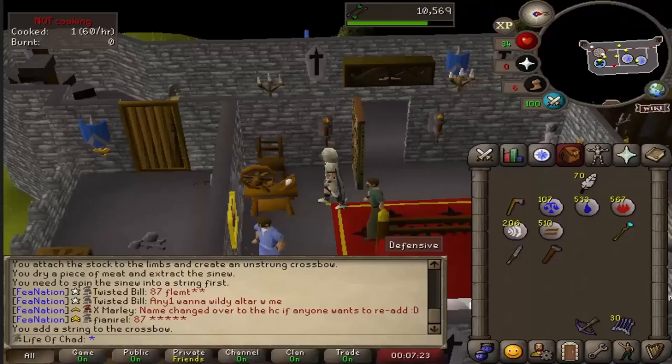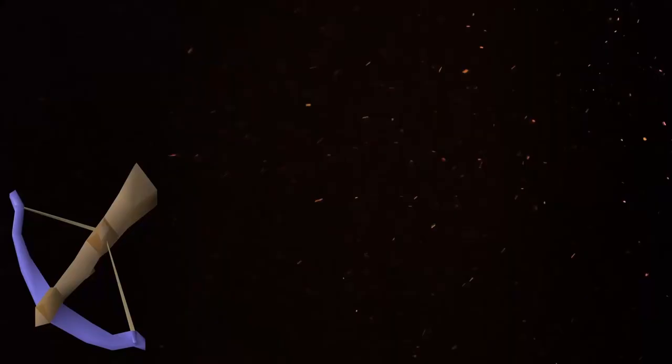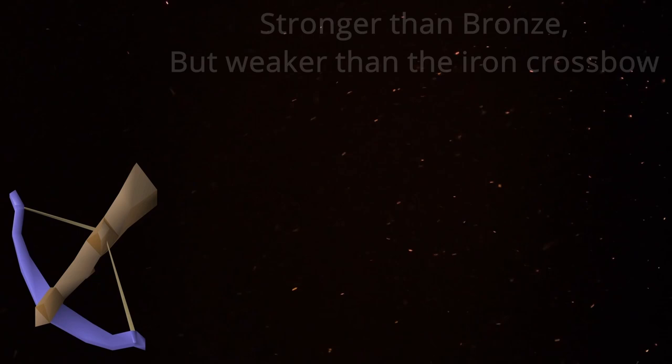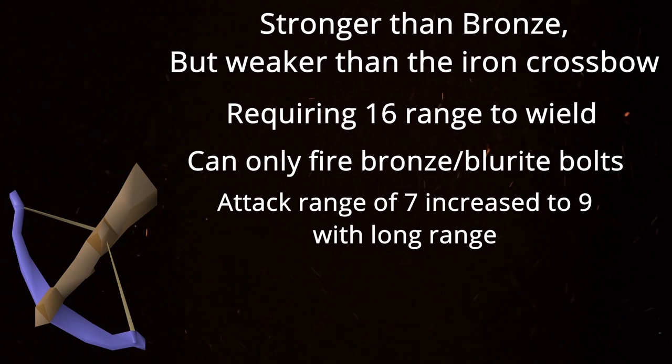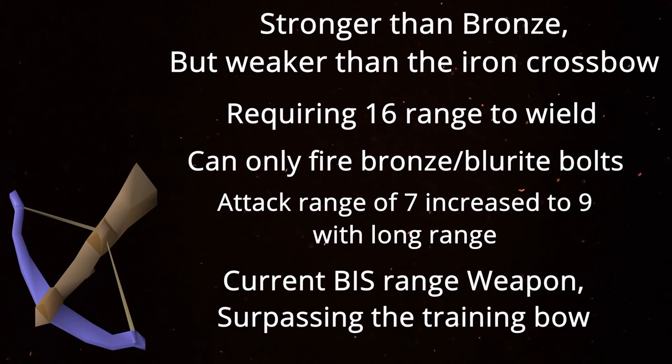Turning the sinew into a crossbow string, we created the Blurite Crossbow. The Blurite Crossbow is a crossbow stronger than the bronze crossbow but weaker than the iron crossbow. It requires 16 Ranged to wield and can only fire bronze or Blurite Bolts. It has an attack range of 7, increased to 9 with long range. Currently the Blurite Crossbow is our best-in-slot ranged weapon, surpassing the training bow, only being surpassed by the Magic Shortbow (i), the Crystal Bow, and the Bow of Faerdhinen.